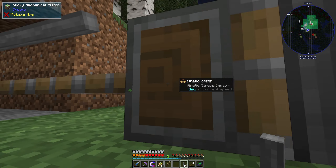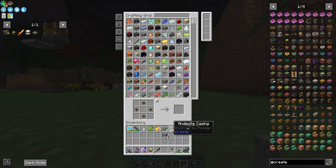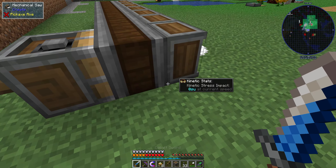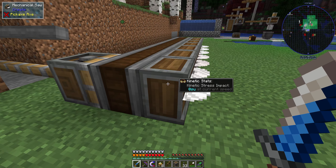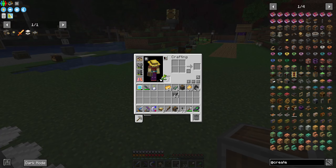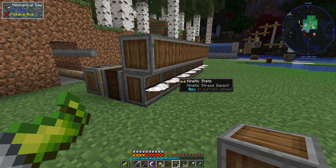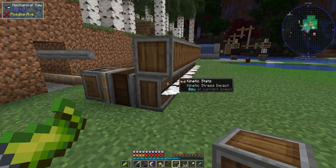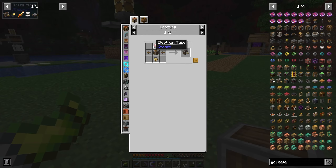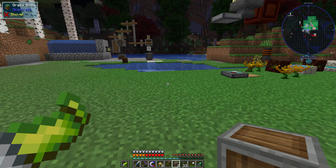I'm gonna need another gearbox. I don't want to put this one down to be fair — it will have to be vertical but right now don't actually put you down because there's more that I want to do with this. This is probably really not the best way to do this by the way, I'm just doing this off the cuff. I want to paste these guys down. I want to make some of these deployers, and for that I'm going to need a brass hand. We should have some brass plates — we do. So we want seven of these in this crafting recipe.